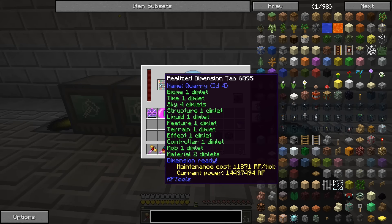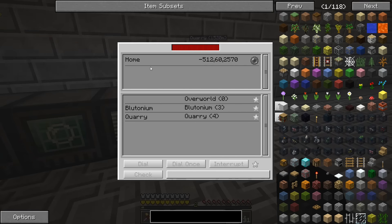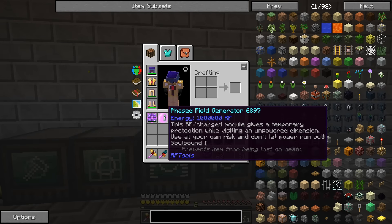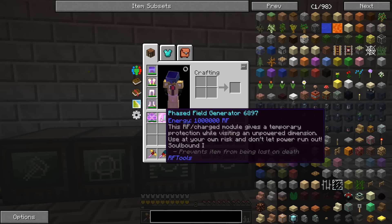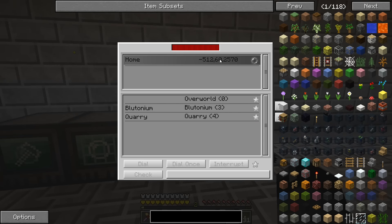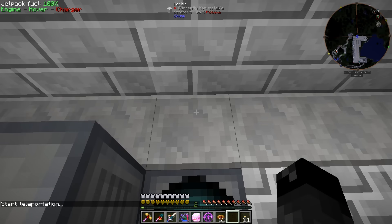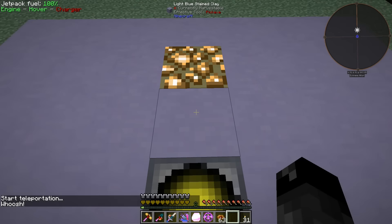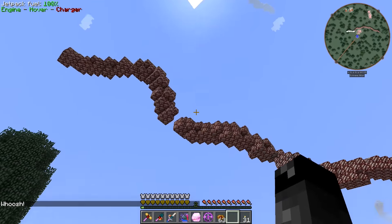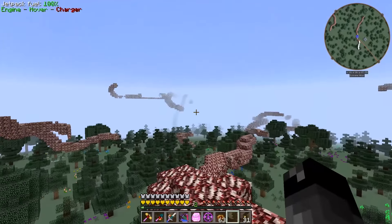Alright, here we go — here is our quarry dimension! This should have nether quartz tendrils, so we should have a good way of collecting nether quartz. It is powering up and we are providing it enough power. Let's dial it. There is some tendrils — oh yeah! All of our nether quartz problems are now solved. When I set up the quarry, I'll probably set it up in the sky so I can mine both the nether quartz and everything down below at the same time.